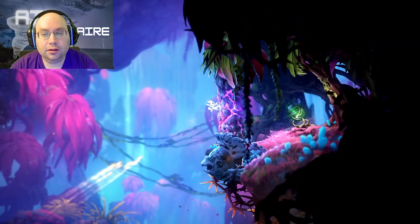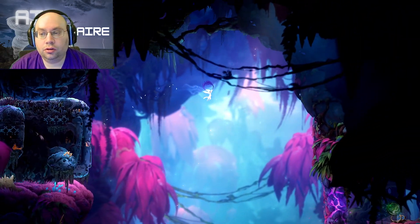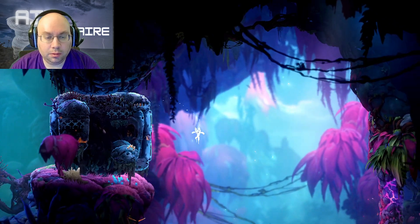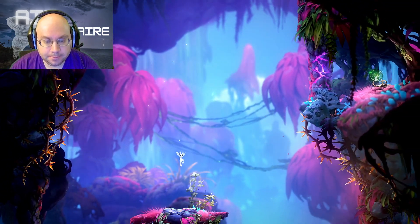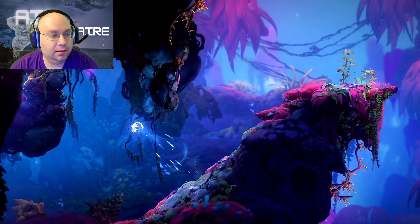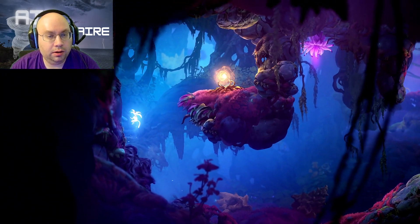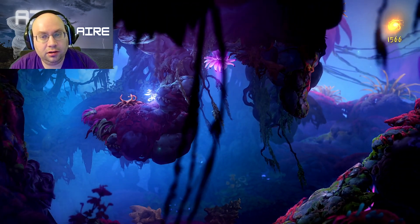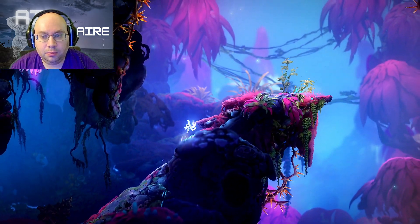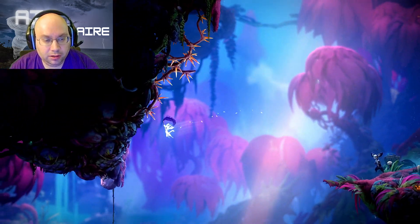Anything here that I have to get? I don't see anything over here. Down we go. What is hidden here? Another spirit light container — more spirit energy is good. I don't know what the point of that purple flower is — it kind of looks out of place, something feels a little bit weird about that. We can't get that life cell yet.